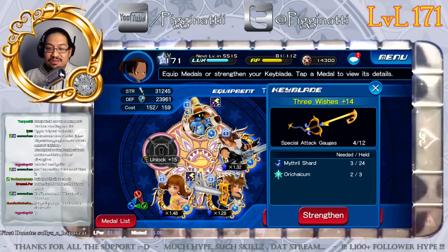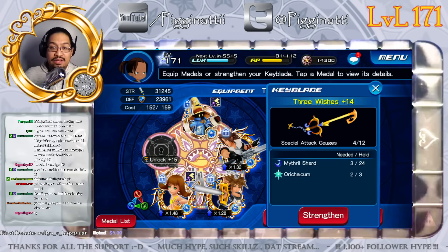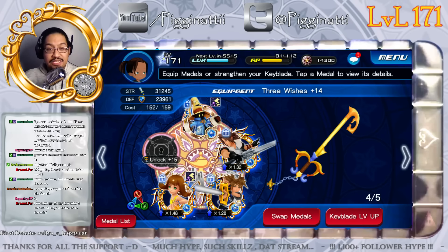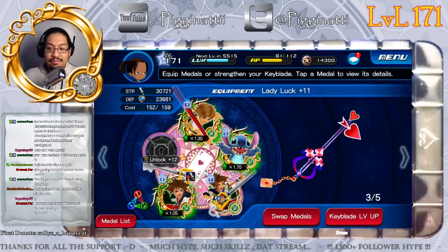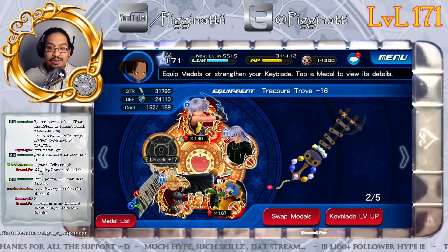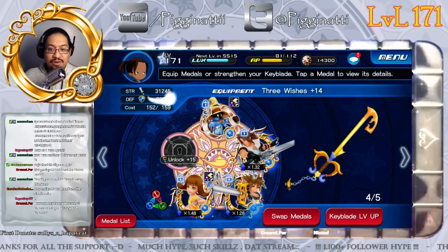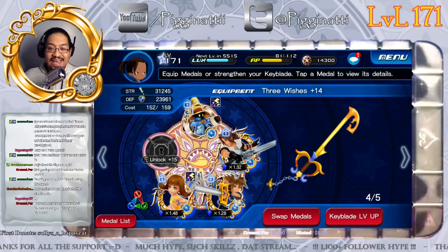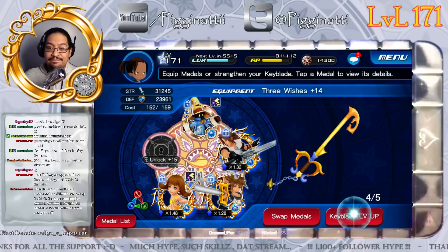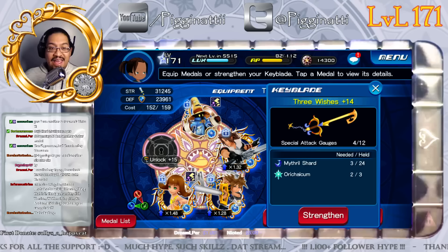Here's where it gets interesting. I'm going to upgrade this keyblade first because my blue medals are kind of the weakest and give me the most trouble in quests and in the Coliseum. Next time we get an Orichalcum I'll upgrade Lady Luck, and on Monday when we get two more Orichalcum I'll upgrade Treasure Trove. Three Wishes is getting pretty strong now, but the medals in it aren't the strongest — I'm trying to unlock the last slot so I can put in King Mickey.